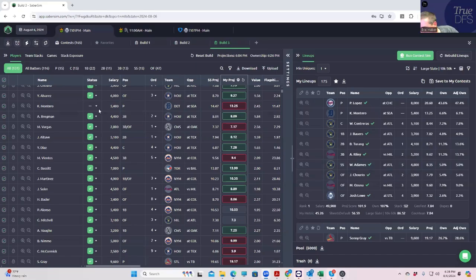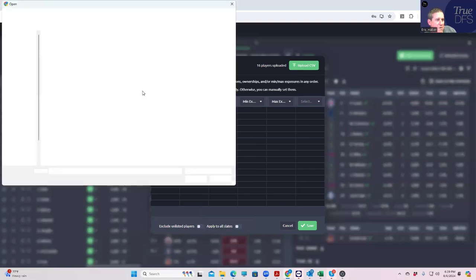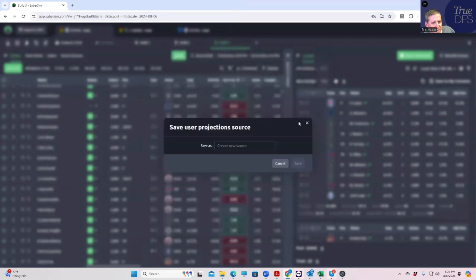All right, everybody, this is Sheets, and I'm going to be going over how I'm building my lineups for today on both DraftKings and on FanDuel. We're going to start with uploading my custom projections. The first thing I like to do is not click 'exclude unlisted players,' just in case I forgot to project somebody — SaberSim will pick them up for me. So I'll click save.